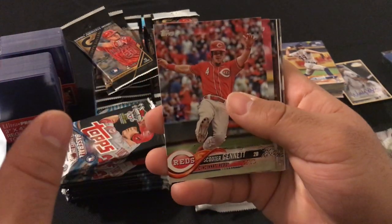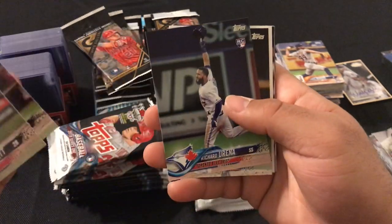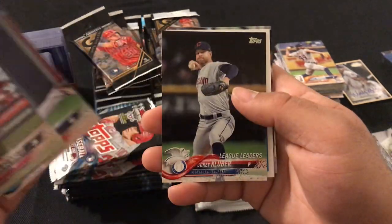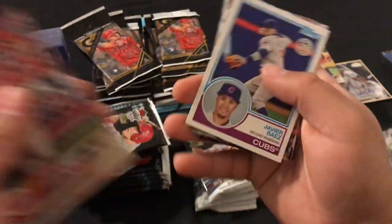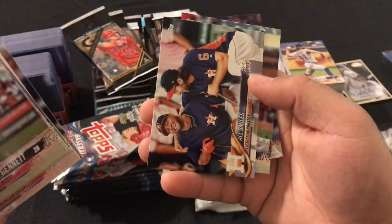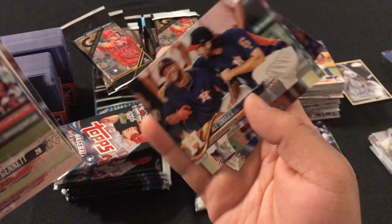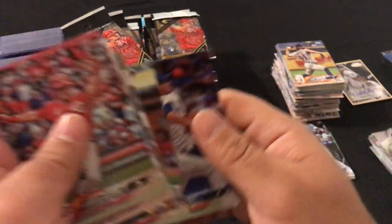Here we go: Scooter Gennett, Ty Blach, Jose Abreu, Richard Urena rookie card, Corey Kluber, Javier Baez, Jose Altuve, Paul Smiles Astros, Brandon Phillips, and Steven Matz.